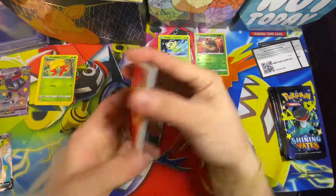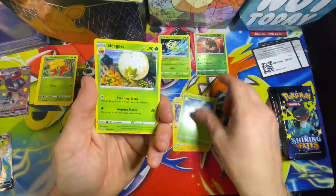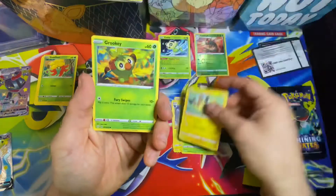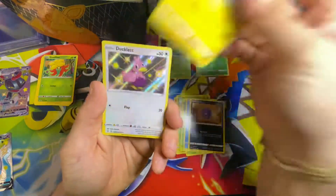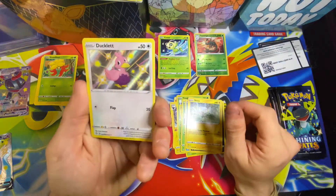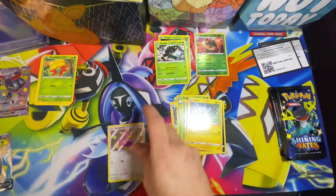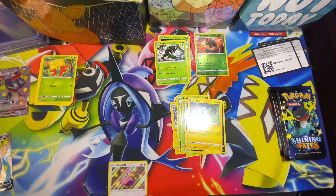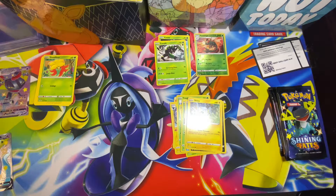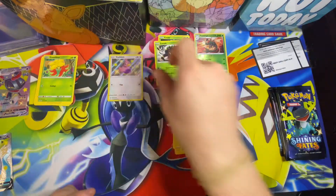Code card, one, two, three, four. All right, fire energy — let's see if we can pull some. Oh, there's a baby shiny I don't believe we have, and our rare — go ahead and sleeve that up. I don't believe we have a Ducklett as a baby shiny, so that's good.